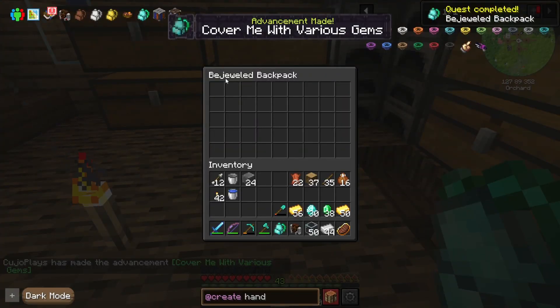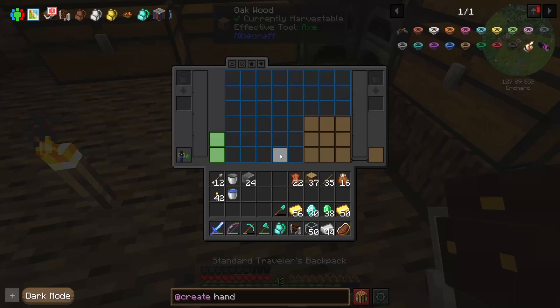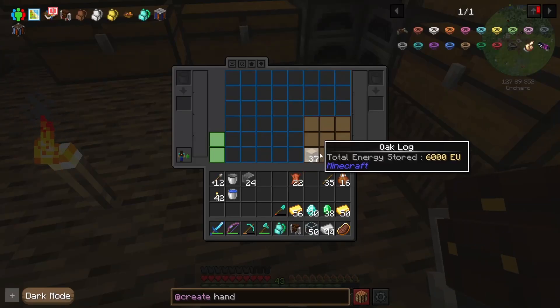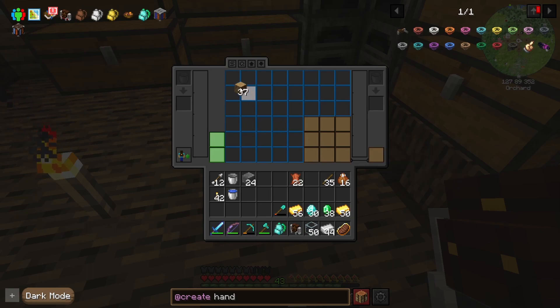That's not too bad — that's nine by five, so 45 slots. Can stuff be stored in this one? Yes, can be stored but then you can't craft. So it's eight by six. Nine by five or eight by six — this is one slot bigger but it has a lot more functionality.